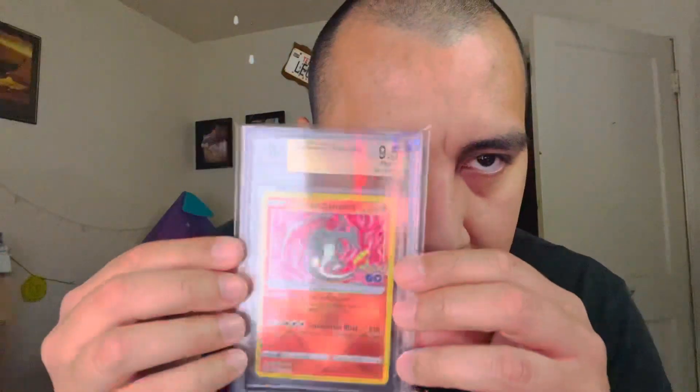Next one is a radiant Charizard — they got a 9.5 gem mint radiant Charizard.